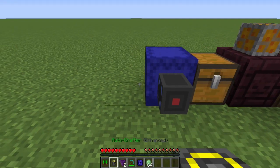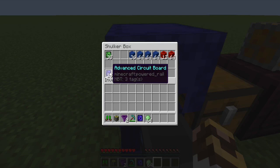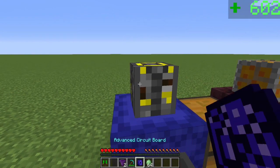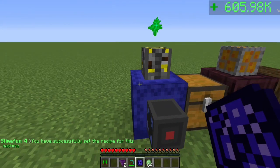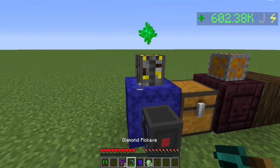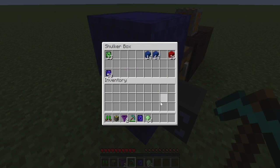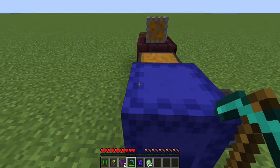Let me show you how this works on a shulker box. We're going to make some advanced circuit boards — I've got the basic materials. Place down the auto crafter, shift click it to enable the recipe, and you'll see it is now working. The auto crafter apparently registers as a solid block, so I can't open the shulker while it's placed on top. I'll break the auto crafter off just to show you it's working — we're up to 50 already, almost done. Another very quick change — we've now got chest, trap chest, barrels, and shulker boxes supported.